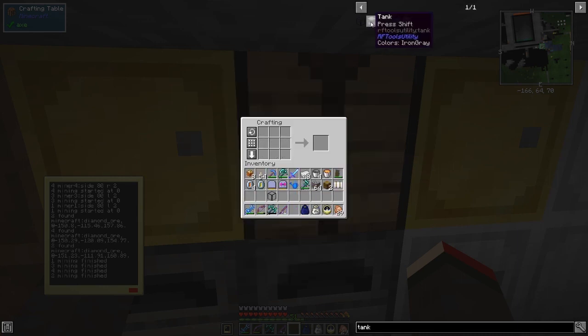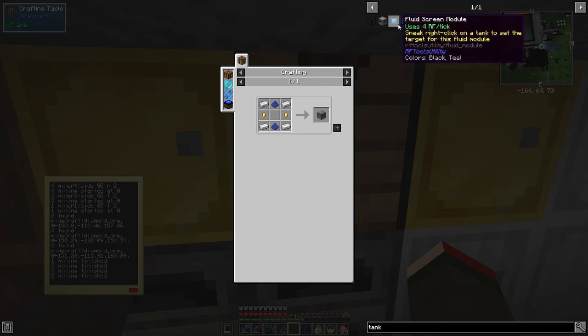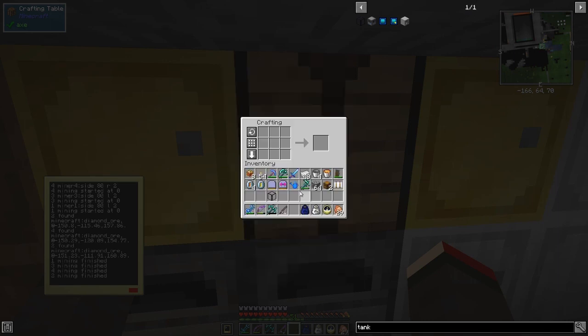Looking at the other tanks: there's one from RF Tools Utility which requires three pieces of glass, a machine frame, and a fluid screen module - a little pricier. There's also a basic tank here - three pieces of iron each, so that's ten iron total. But this basic tank only holds 16 buckets, so the Fluid Storage Tank with 64 buckets is clearly the best value.